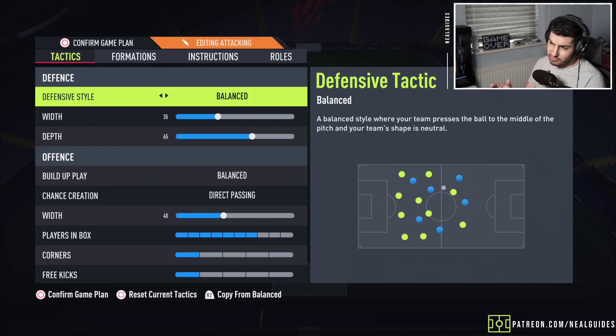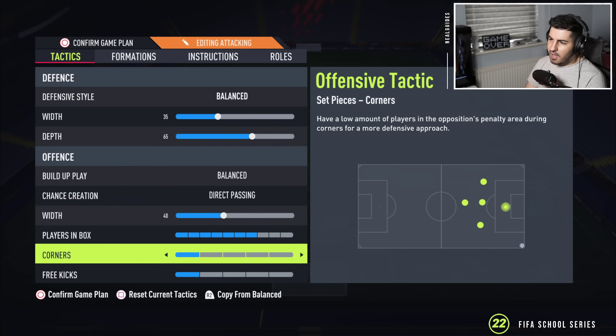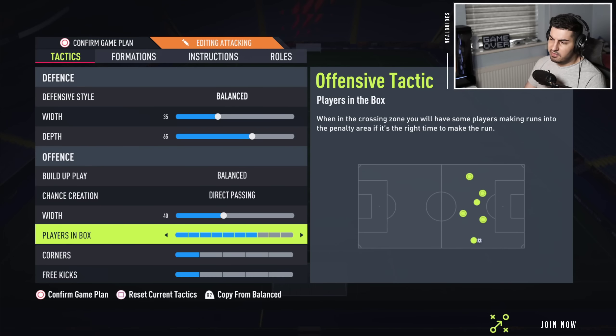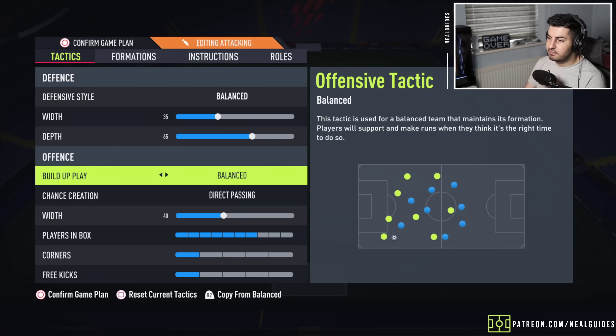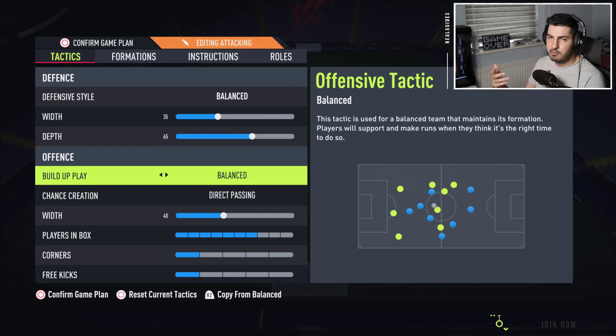I wouldn't recommend pressure on every touch even though this is an attacking tactic — it leaves it unbalanced in my opinion. You can use long ball if you want to, but don't, because the team moves a bit too fast. You want them to move a bit slower, and you've got the left and right mids on get in behind anyway.